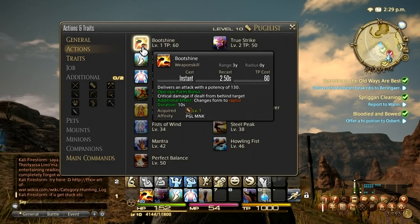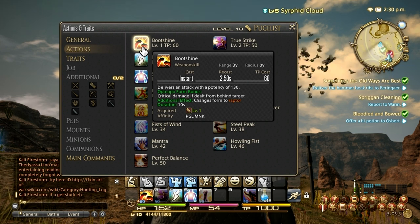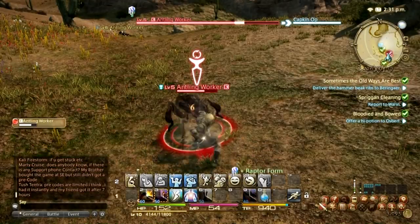The first move is Boot Shine. This is level one — your starter. It does 130 damage. It deals critical damage if used from behind the target, so the best thing to do is go behind the target and use this move.